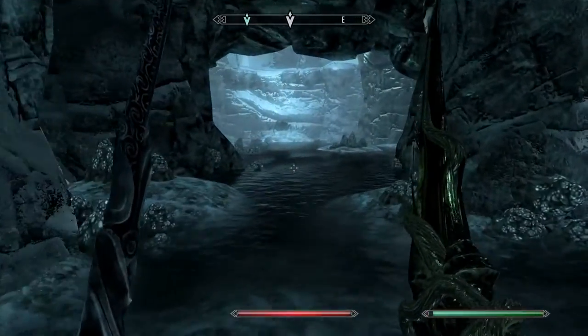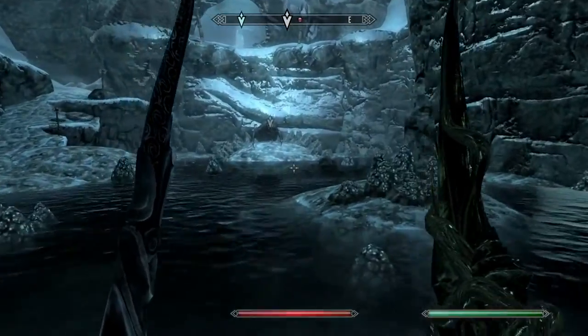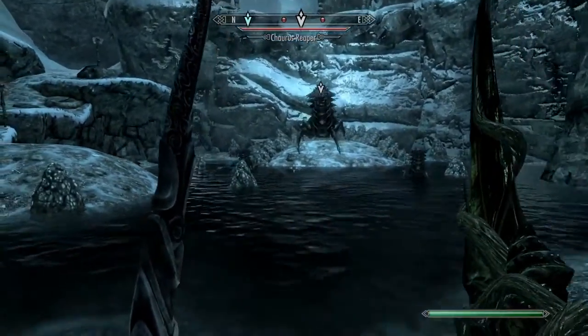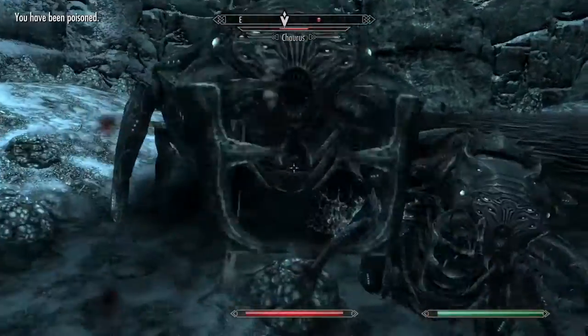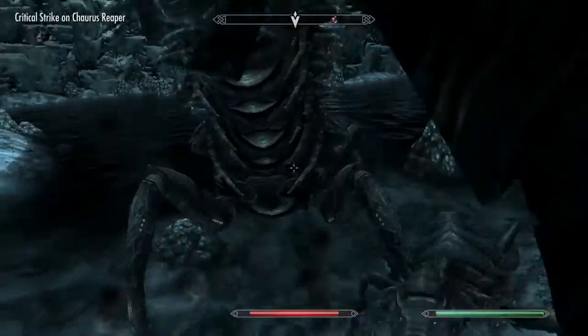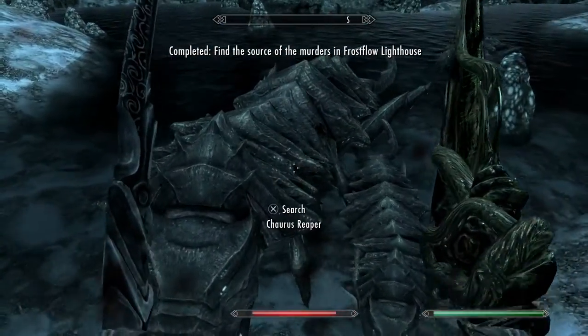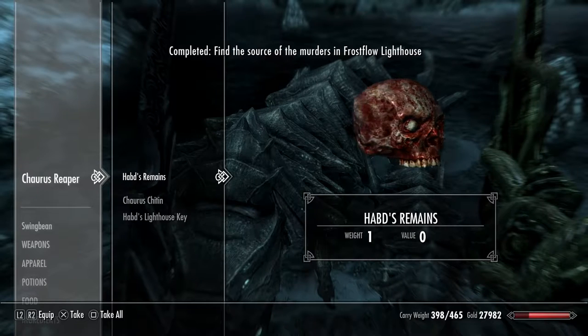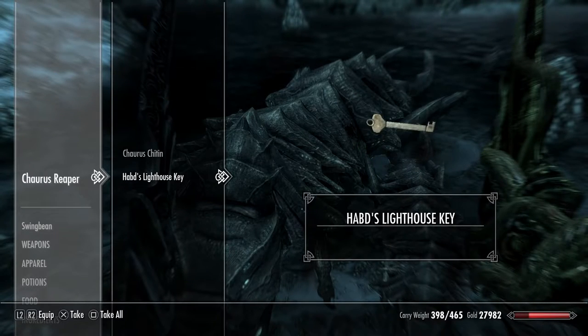Surely it can't be much further — this is a massive cave. What's this? What the hell is that? It's the big daddy Chaurus — look at the size of it. It's a Chaurus Reaper — never seen one of those before. So that's it? I had to come and clear out — and he's got the lighthouse key.